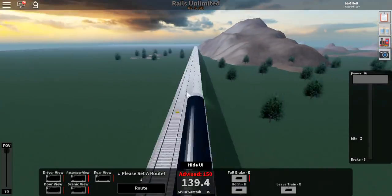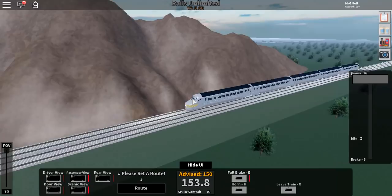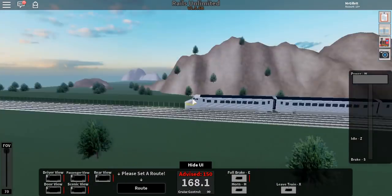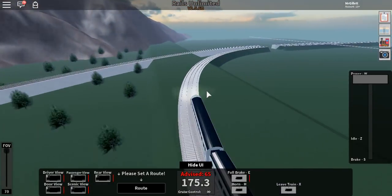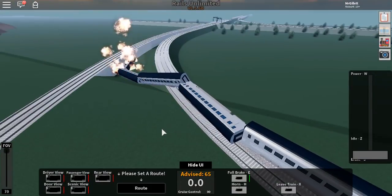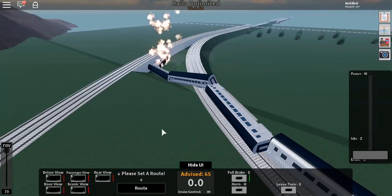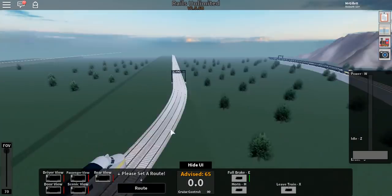Surprising — it didn't even derail. What if I switch? I'm gonna switch onto this track here. Will that do it? Nope. I plan on derailing at some point. Oh boy, there you go. Yeah, the engine would have just been obliterated — as you can see, it's on fire. But I think it would be more than just on fire.